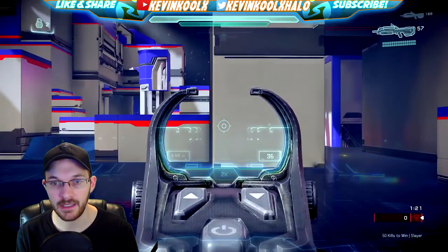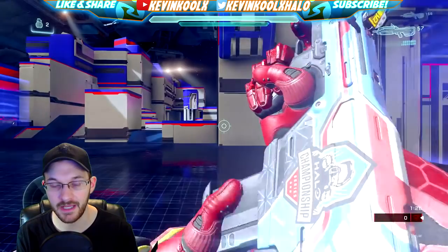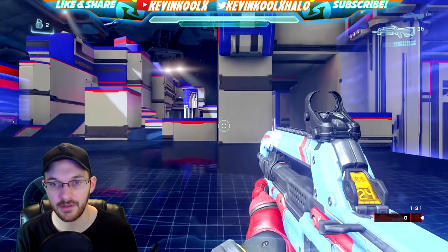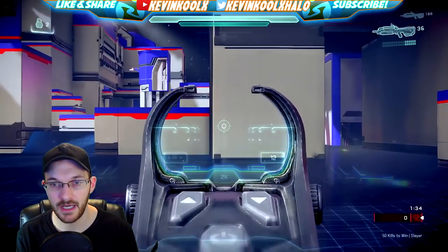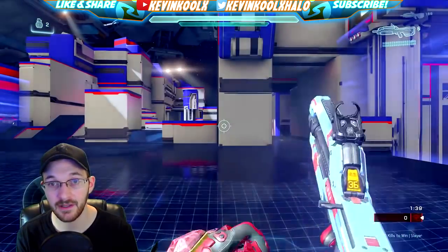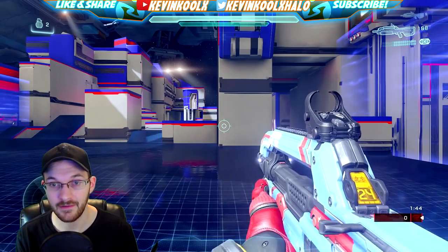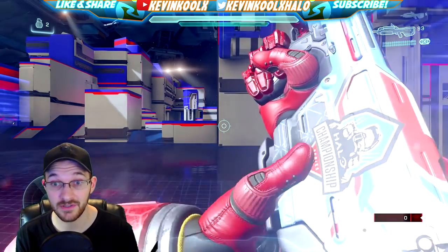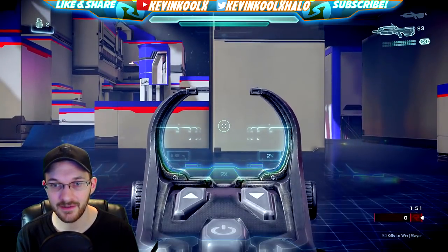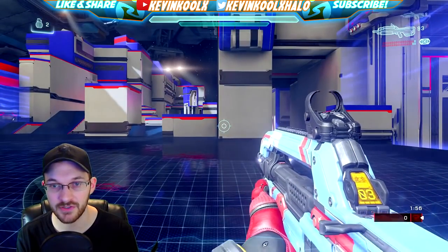Testing crouch hipfire with the standard BR — it's about the same recoil pattern as standing up, not much difference. Now the Stabilization Jet version — look at that, it doesn't even budge. With ADS as well, not even a hint of movement, and the bolts are shooting straight. This is basically like a pre-patch version of the battle rifle right here.